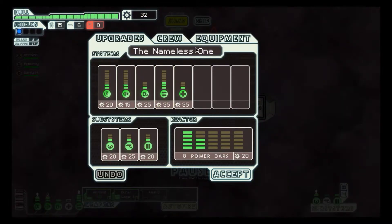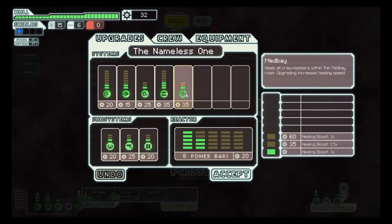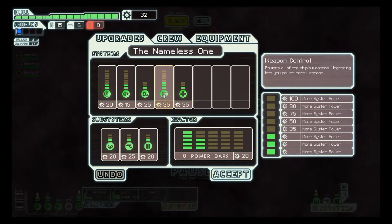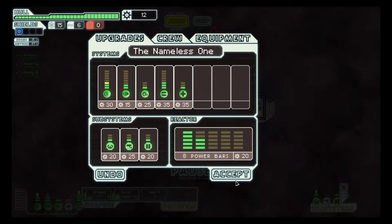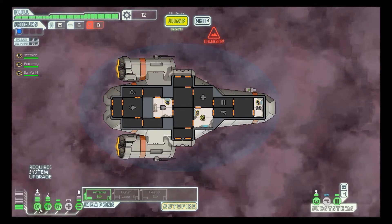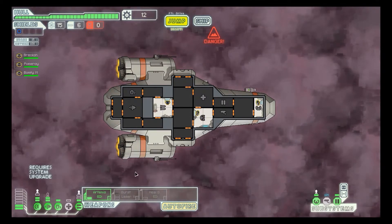So I use scrap to upgrade things. Maybe — door system, piloting. Upgrading adds autopiloting that allows some evasion without a pilot. Upgrading improves dodge chance and the rate your FTL drive charges. That could be handy, but I don't know if I want that. Shield — let's do that. Okay, it's all good. Jump.